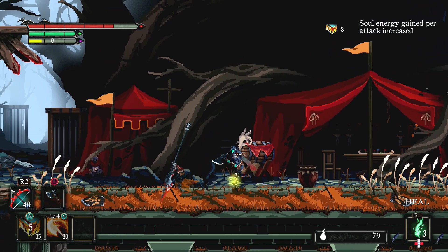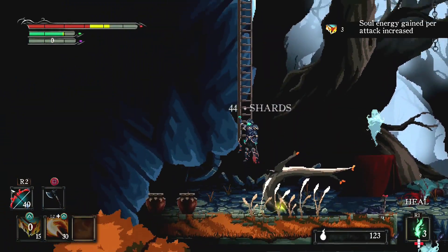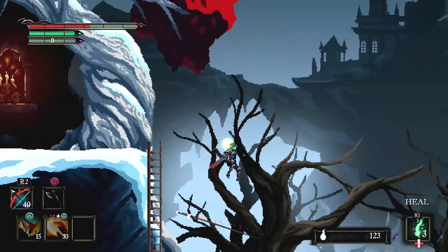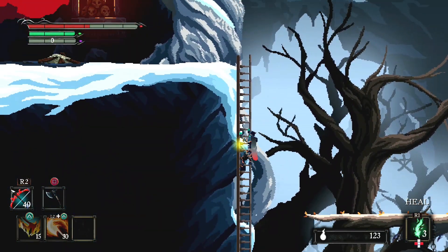There are feathers in this game which you can find and upgrade as you progress. So each time you die, you lose one of your healing items. You can choose to try again and recover your healing item from where you died, or you can spend some of your hard earned resources to buy back your lost feathers.